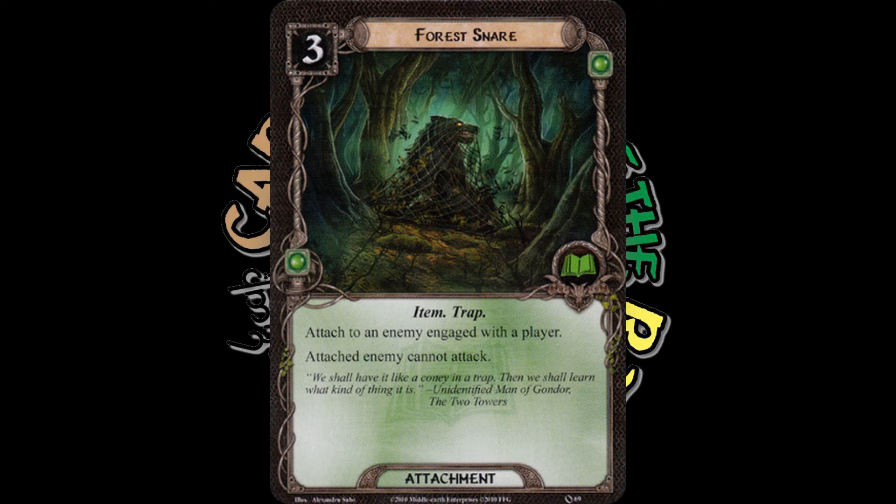This Tips and Tricks is a simple one. If you have an enemy trapped in a trap like Forest Snare, the enemy will still get dealt a Shadow card in the combat phase. You just don't flip the Shadow card over, and then at the end of the combat phase, you discard the Shadow card.